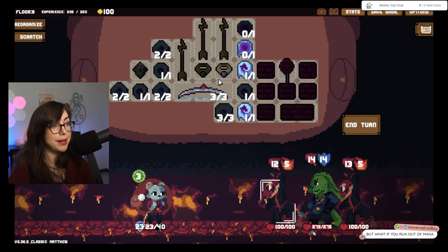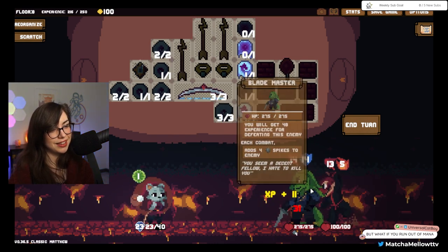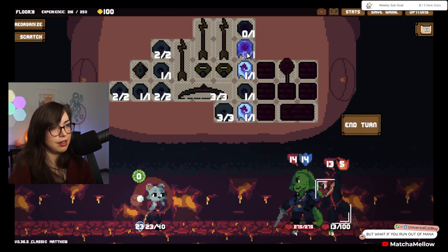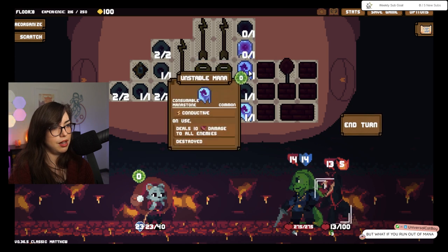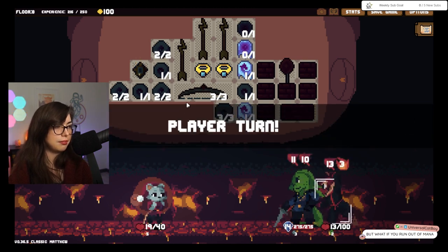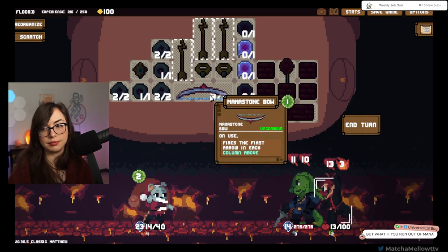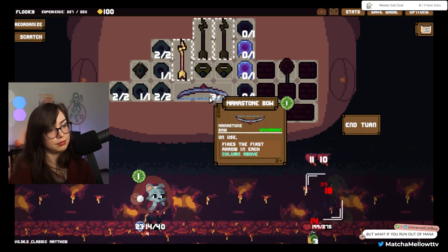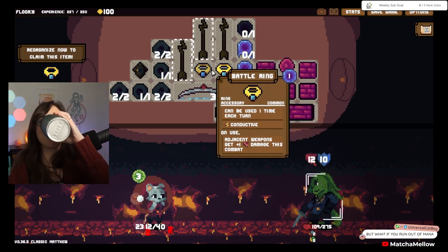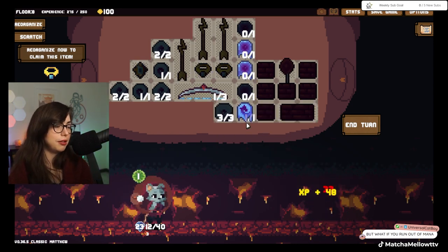But what if you run out of mana? I know. Wild concept. Let's shoot this guy. I will take a little bit of damage, I think. I could technically throw that and this one, but I don't think I want to. I think I want to take a little bit of damage — I think I can handle that. Use our rings. That won't hit me, thankfully. It's not a bad build, it's not a bad build.